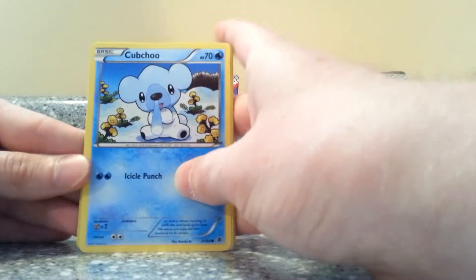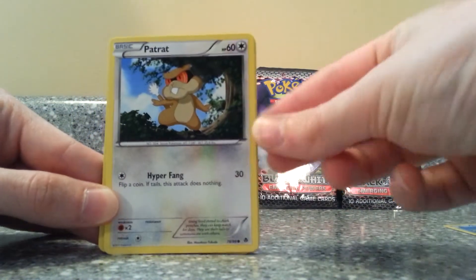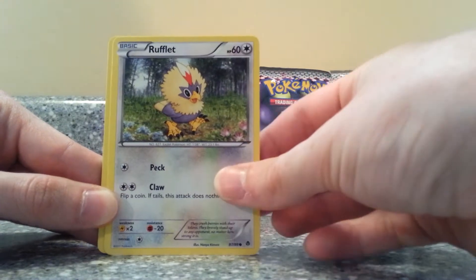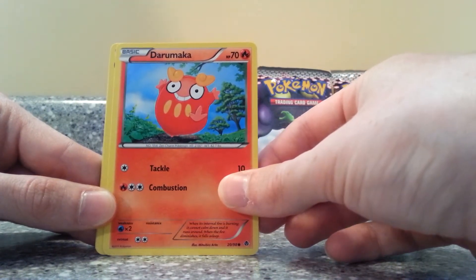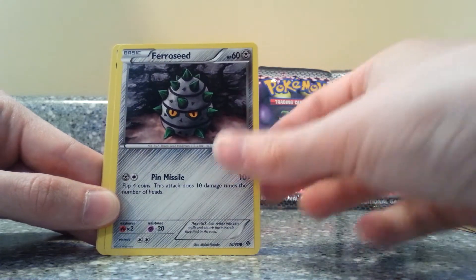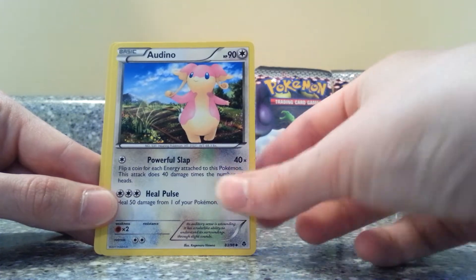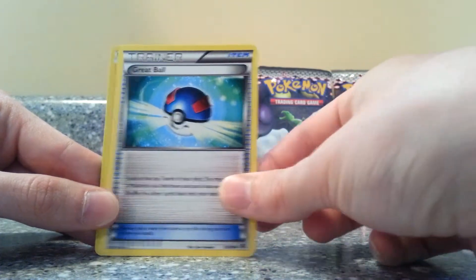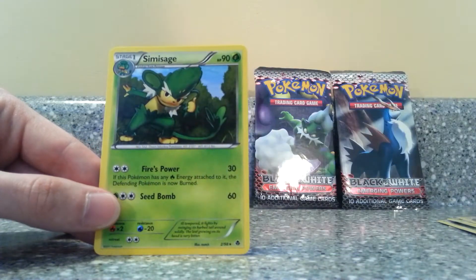Hopefully some good cards in here. Hopefully some EXs or something. We have Cubchew, Patrat, Rufflet, Darumaka, Ferroseed, Galvantula, Odino, Great Ball, Sawk, and our rare is a Simisage.